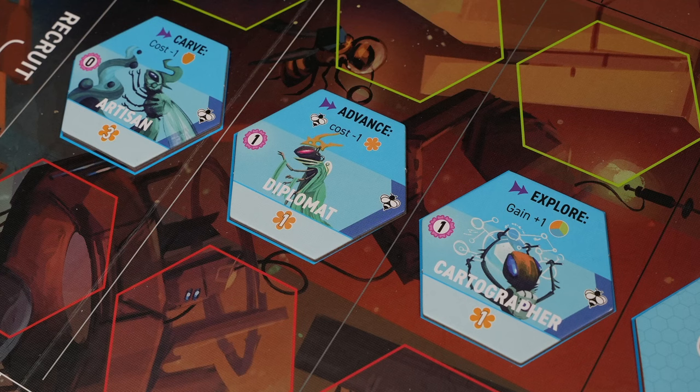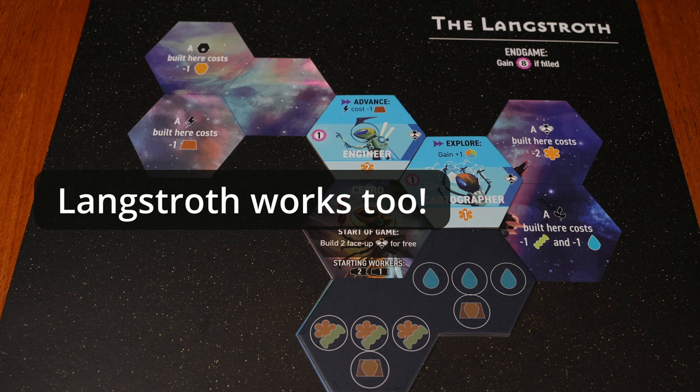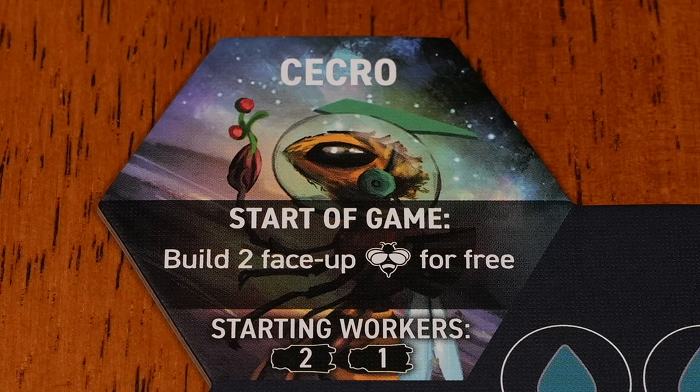During setup, you get to play two recruits for free. You must carefully consider the available recruits and let them guide your strategy. When you place your bees, choose placement bonuses so that you can build a farm or a third recruit on your first turn. Skep and the log both offer useful placement bonuses, which would let you play a third recruit on your first turn. Palynologist or Diplomat would help you push your advantage in recruit tiles. Given your early start on recruits, Delegation or Emissary should score well for you.